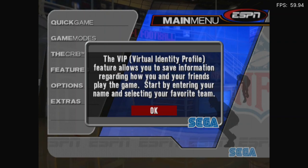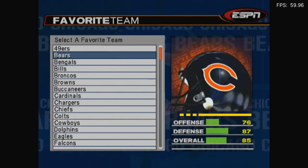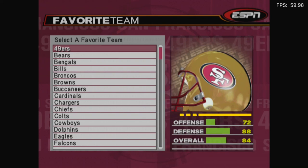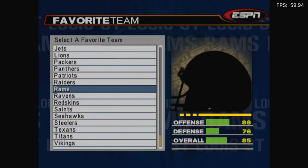The VI Virtual Identity Profile. VIP1? Select my favorite team. Where's the 'I don't have one' option? Raiders. I quite like Raiders, you know, from Fallout. Sure.